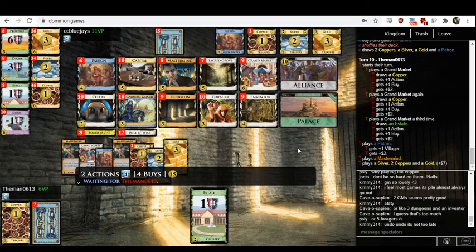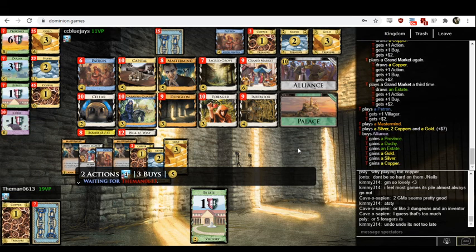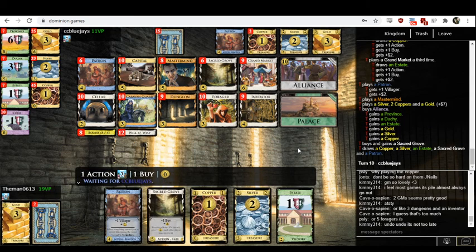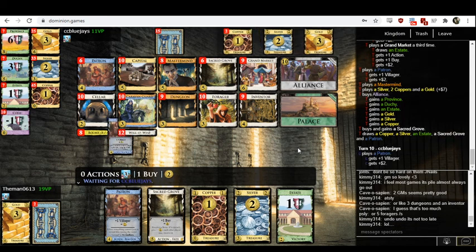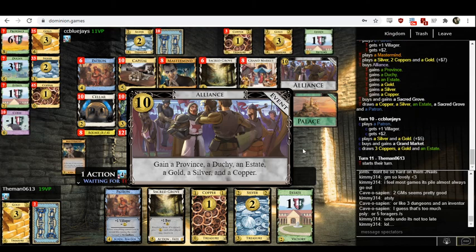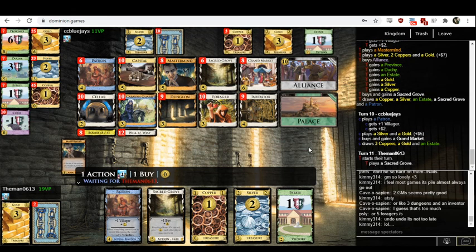Or we could just add more junk cards — that's fine too. The Alliance-Palace interaction is actually pretty funny, because the Gold-Silver-Copper actually makes Alliance worth about thirteen points instead of ten. I mean, I still hate it, but it's cute.